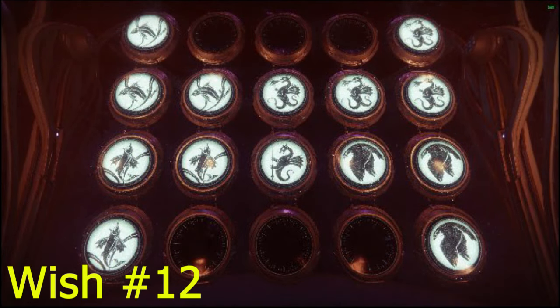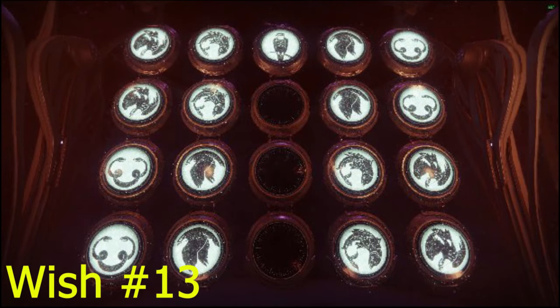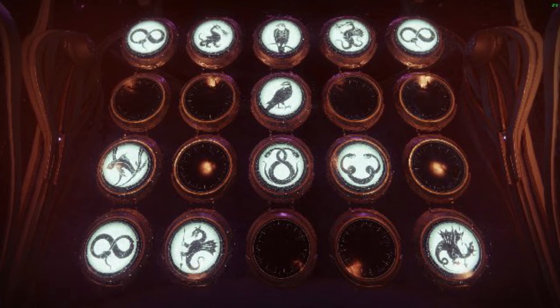Wish number 12 unlocks a special player effect that appears on your head while in the raid. Wish number 13 activates the extinguish mode — the most challenging version of the Last Wish raid, as it will reset the raid upon the first death that you or your fireteam receive at any point, booting your entire fireteam back to orbit. Wish number 14 unlocks a special egg that can only be shot by the Wish Ender bow, located in the center chandeliers of the first encounter.